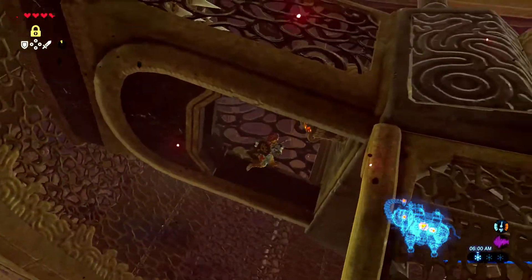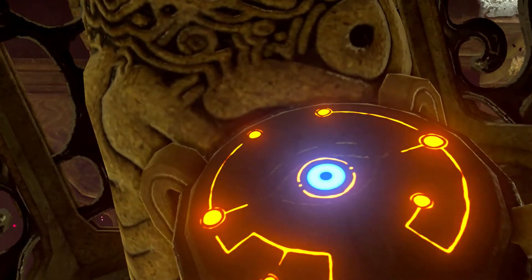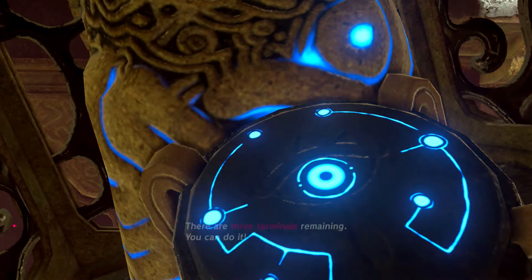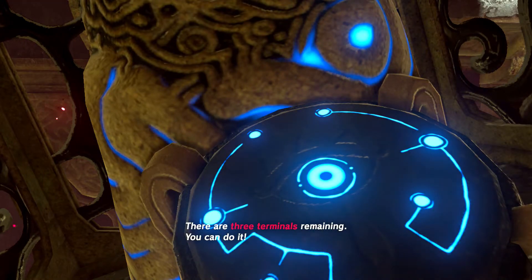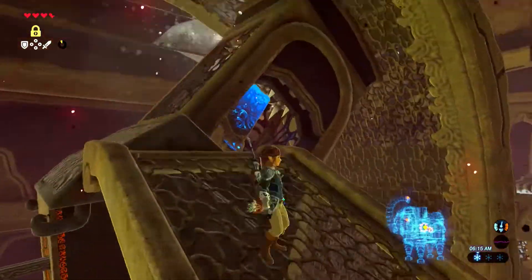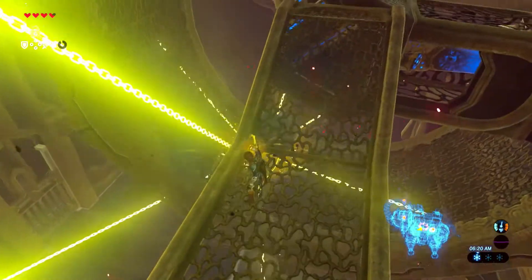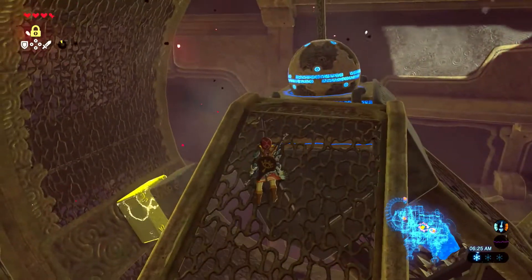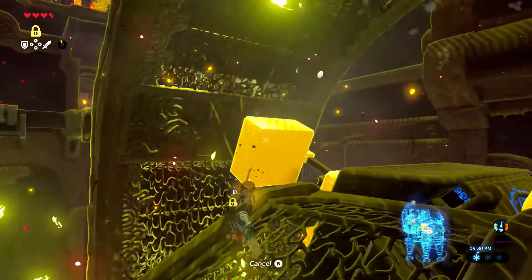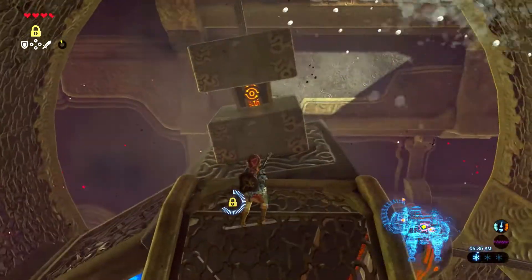I hop in while we're still able because it looks like it'll close before we get the chance to just walk in, and we manage to activate the terminal. It stays open once activated, regardless of the fact that the ball has left the socket, which is nice. Now I want the chest, so I use Stasis on the top block, but I used it a little too early — it runs out before we can get the chest, so we wait for it to go around once more.